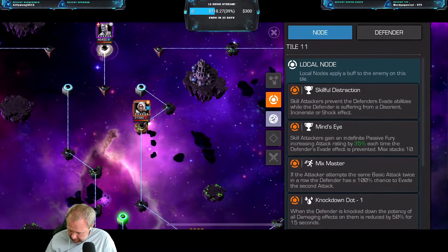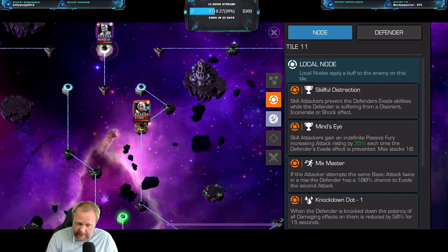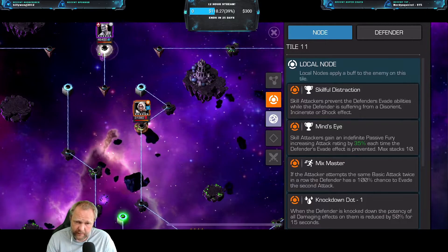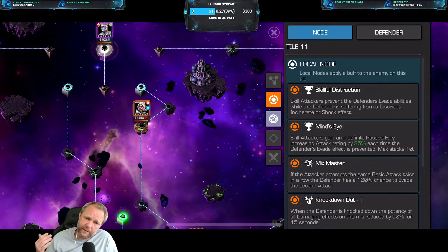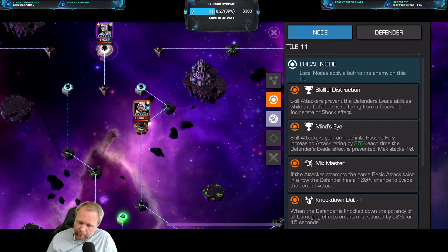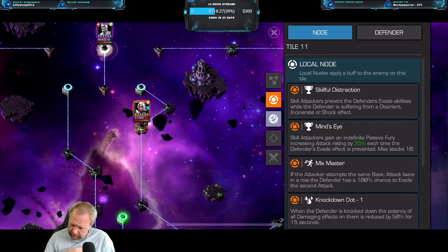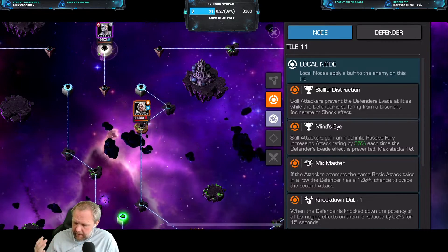So basically, ideally, you want to use a skill attacker and put on a disorient, incinerate, or shock effect. That's the best way to do it. Then you prevent them from evading, and then you use the attacks, you get furies, and you just basically do more and more damage over and over. So that's the basic idea of the node. There are a few other options I'm going to walk you through, but that's the main goal.